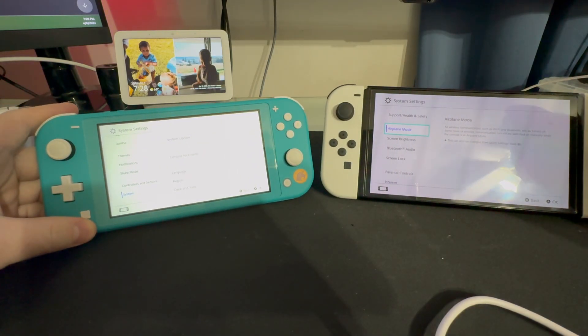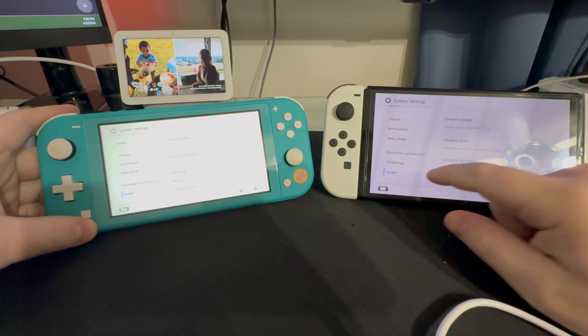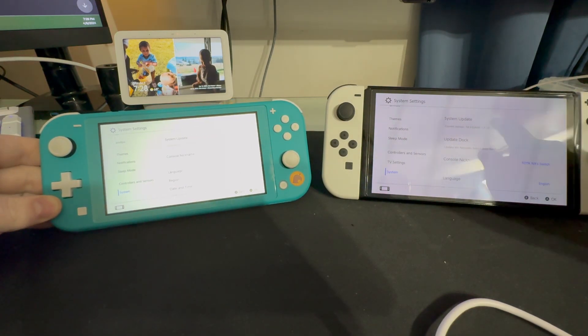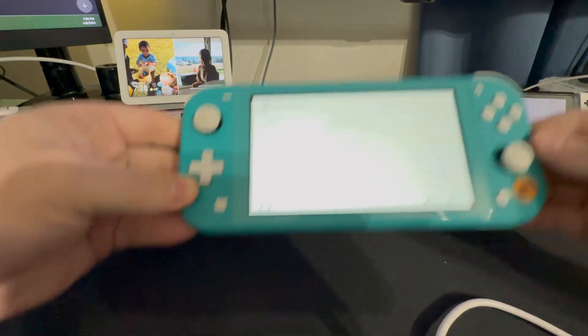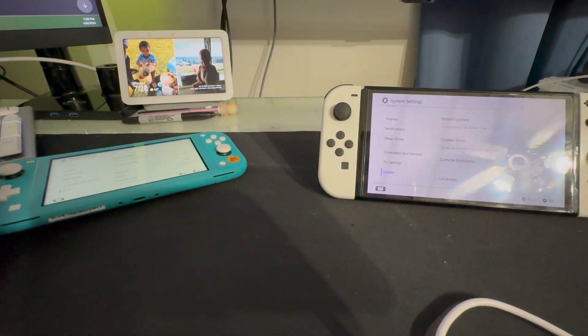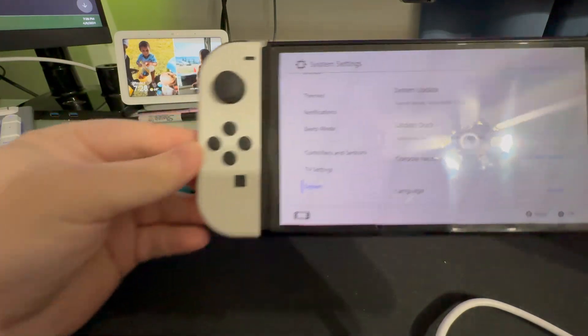Today I figured I would go over how to update your Nintendo Switch onto the latest software available whenever you have a firmware chip installed. As you can see on this one, we have 17.0.1, so it does need to be updated. And on this one, we have 18.0.0.